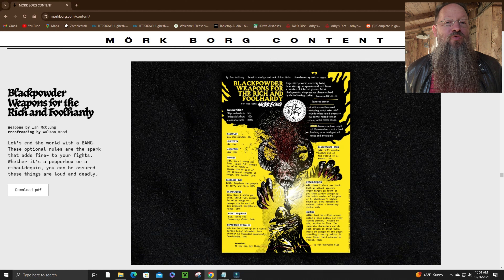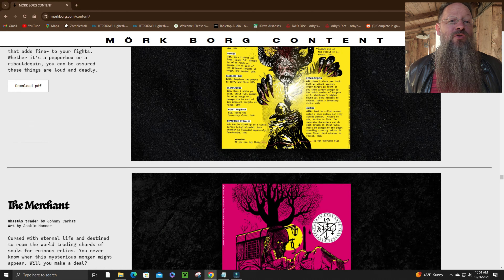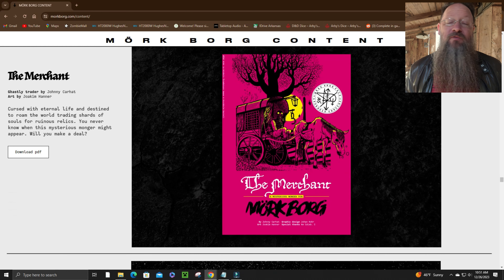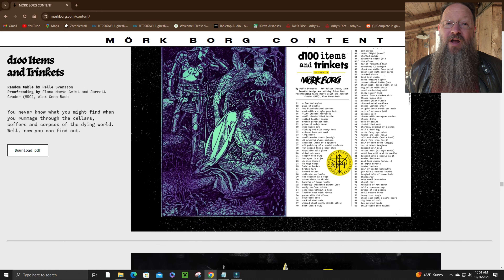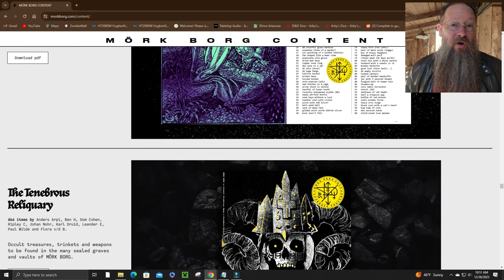There is even more awesomeness in the form of free weapons that go bang. Black Powder Weapons for the Rich and Foolhardy provides a list of several projectile-based weapons. And then there is the Merchant, an enigmatic traveler that barters with several items of questionable origin — the biggest question will be what will they cost the characters. But for you, the PDF is free, as is a neat table of 100 items and trinkets, and an additional list of 66 more items.